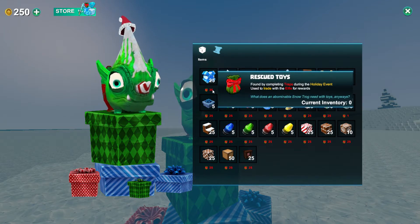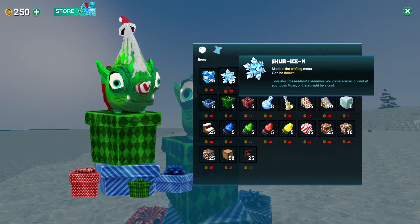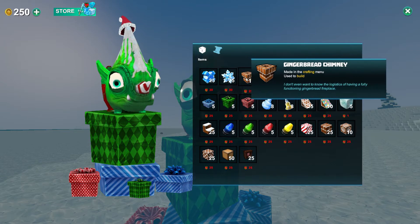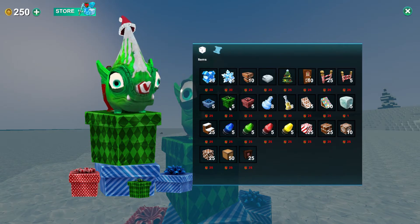Rescued toys — so we're getting the traps during this event, and we're trading them in to this... Alifis? Whatever. It's a Santa leafy. Anyway, I'm just over the moon for this. We got to collect 30 — is that right? 30 traps to get the Blizzard Bomb. And then they have the Assure Ison. Oh, that's cute. And some of these are also last year's stuff, but we will go through all of the new ones.